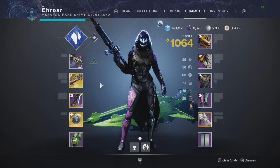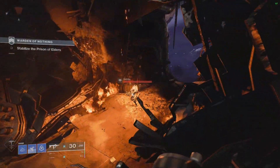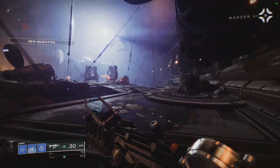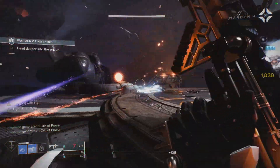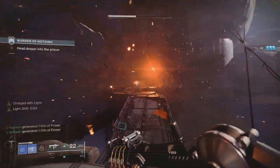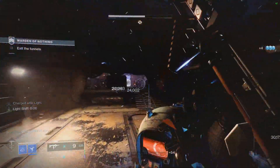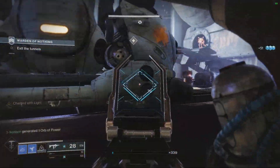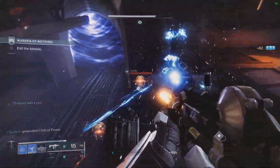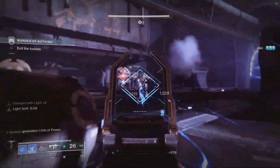To recap: this exotic helmet provides Hunters with a 10% buff to arc weapons that cannot be matched anywhere else in the game — not for solar weapons, void weapons, or the other two classes. If you're using this helmet correctly, you will always have 10% more damage than anyone else can physically do. Taking full advantage with Fourth Horseman gives over 300,000 DPS over the first magazine — absolutely insane burst damage. Anyways, the rest of the video will be some strike gameplay recorded on a borrowed account without ideal mods or weapons. Thanks for watching, catch you guys next time.